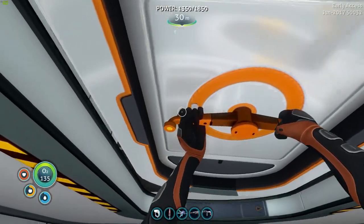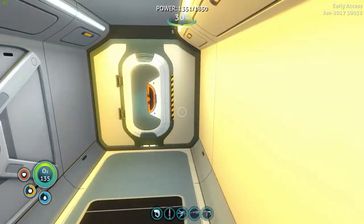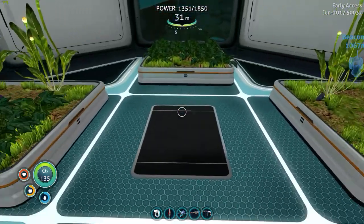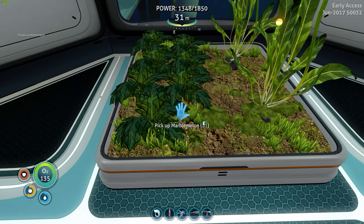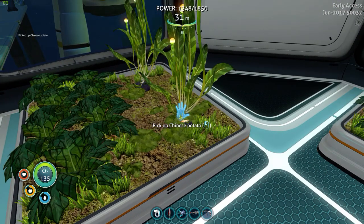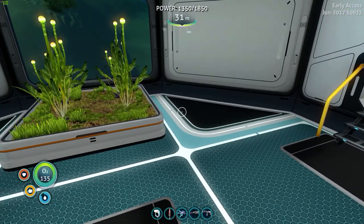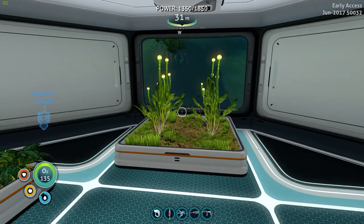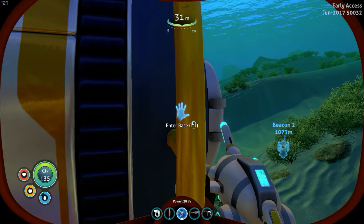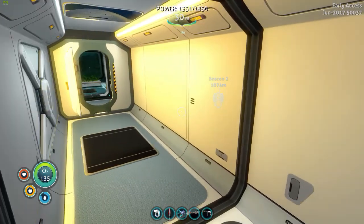We need to eat and drink. I think we'll go and pick some plants actually — save on using up all of our fish. So we'll go into the grow room. I'm going to grab something — a chinense potato maybe. We just need a bit of water. We don't have the still suit now so we're going to go out and do some fishing and pick up some salt. We should set the scanner room.